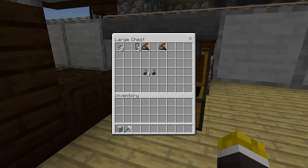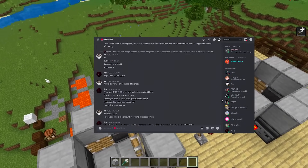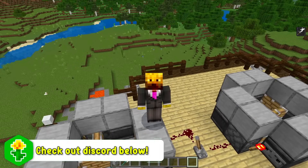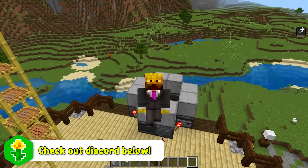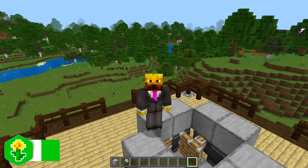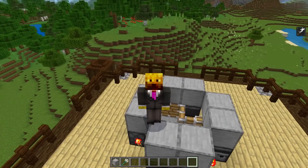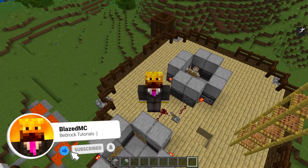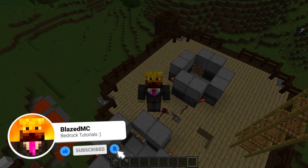Big shoutout to the guys over on my Discord — a lot of them helped me figure out how the spawning mechanics work for pillager outposts, the directions, everything. They helped me so I could help you guys here, so definitely check out the Discord if you haven't already. As always, you can download this world — it's the first link in the description. And with that, I'll catch you guys in the next one. BlazedMC out.